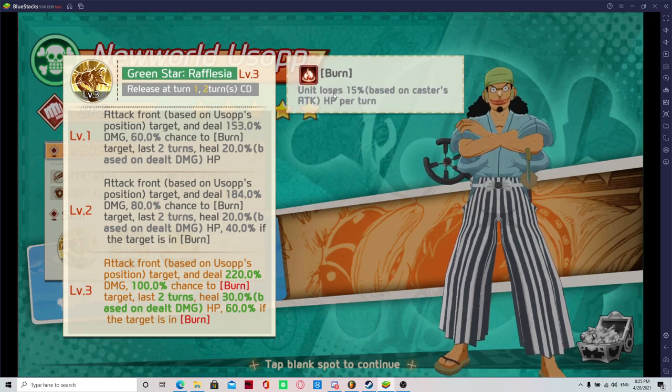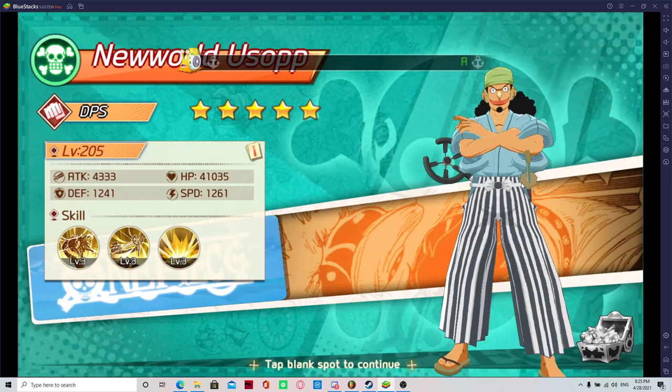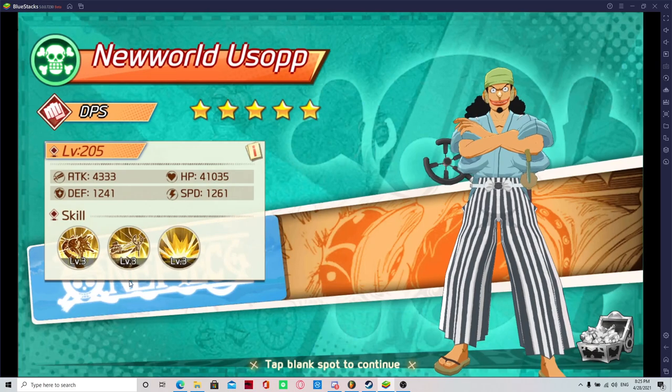Say your opponent has a tank — every possession over time they're losing HP. He also heals 20% based on the damage he does. So he heals himself. He's like Zoro in a way with the healing, because Zoro heals when he kills. So that's definitely useful for a DPS to have.